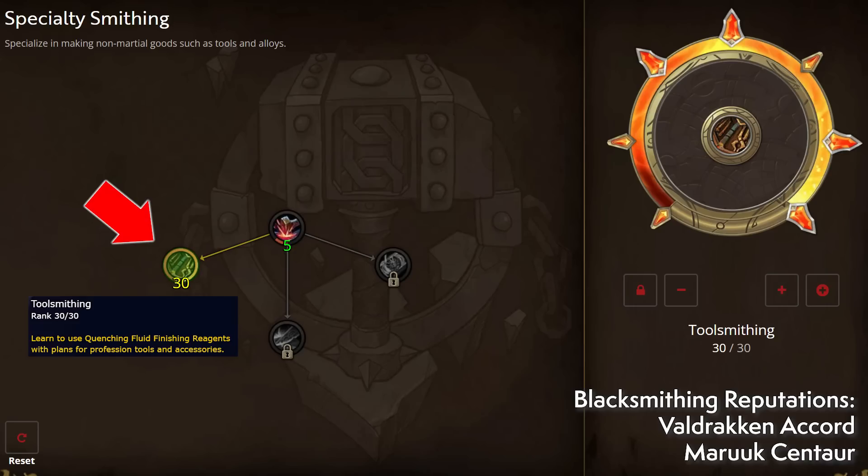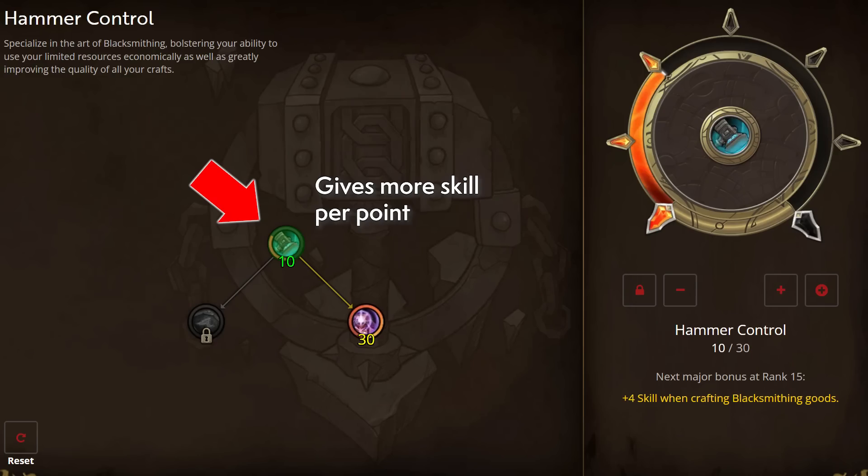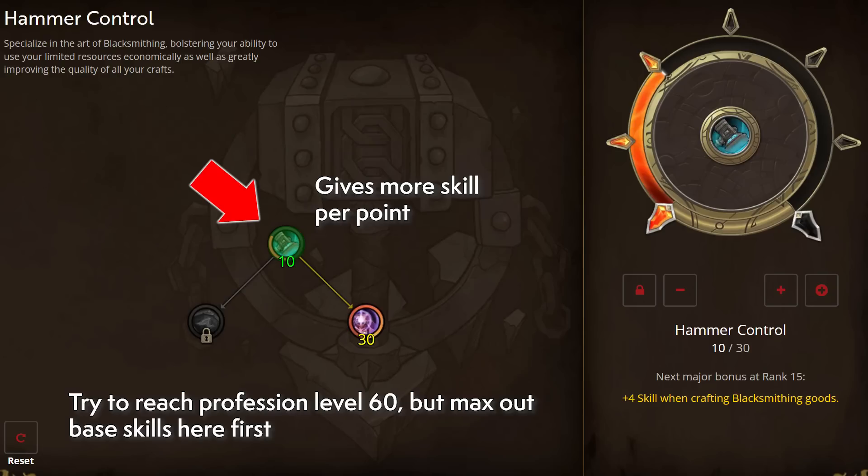Go back to Toolsmithing under Specialty Smithing and max that out for some really big boosts to your skills and inspiration. It also unlocks the use of Stable Fluidic Draconium to enhance your inspiration boosts. As you're pumping points here, you should also be working towards unlocking tool recipes by repping up with the Valdrakken Accord and the Maruuk Centaur — they also give extra KP at certain renown levels. You can then focus more on upping your base skill by pumping points into Hammer Control, and start earning skill points by monitoring crafting tables or trade chat for work.